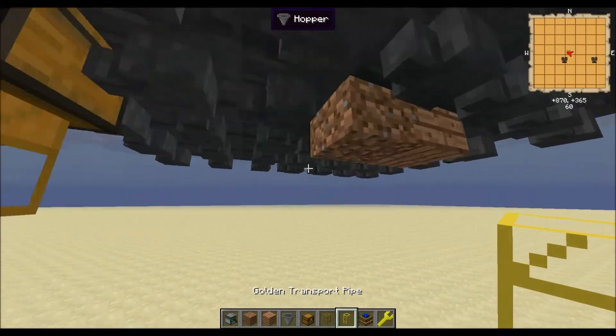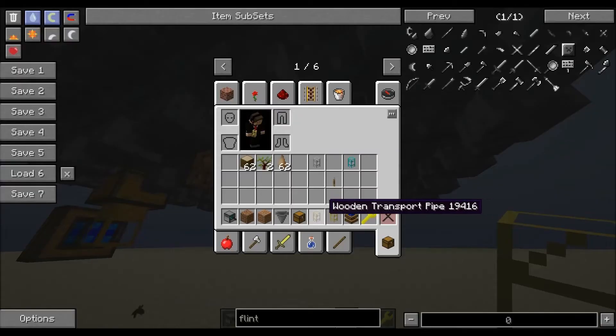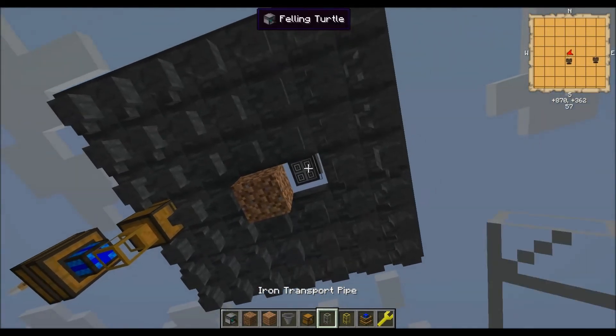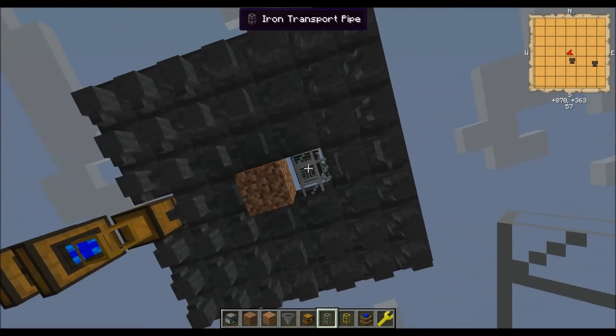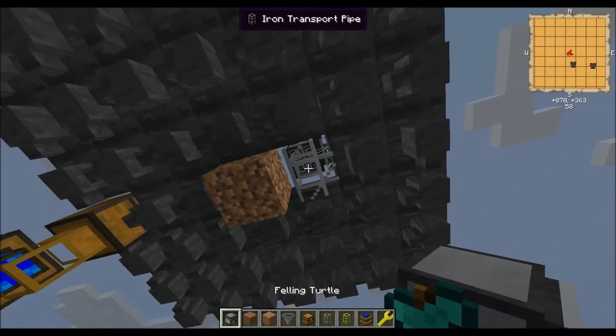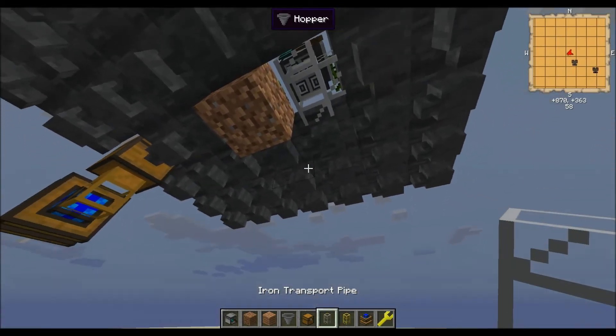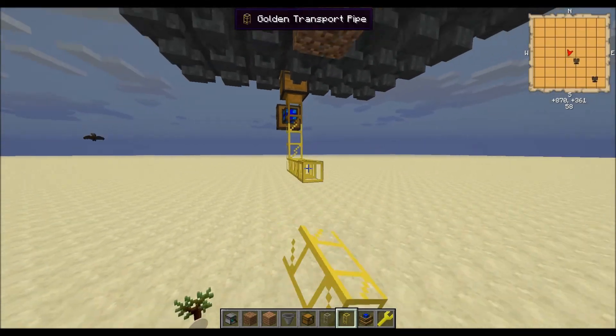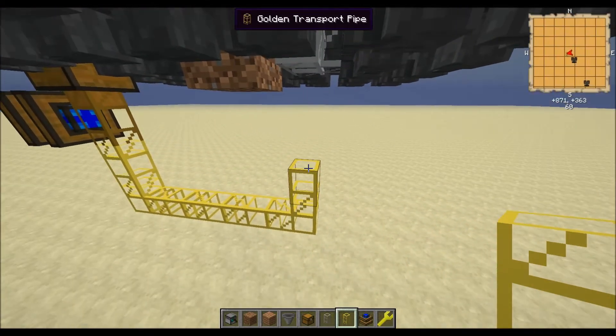Grab whatever golden or iron transport pipe you want. Break out the bottom block directly underneath the turtle — I used iron, it shouldn't matter what kind of pipe you use, I just had iron on hand. Then feed a pipe from that chest straight into the turtle.